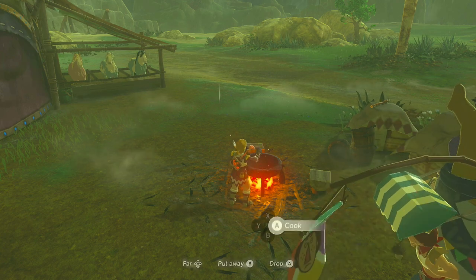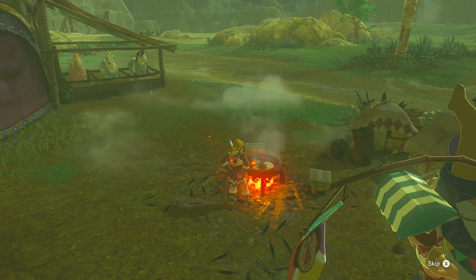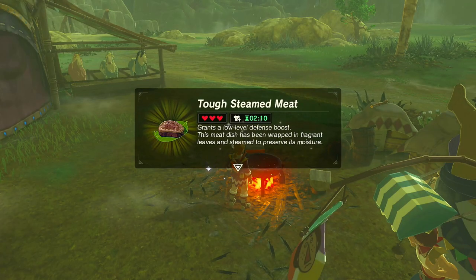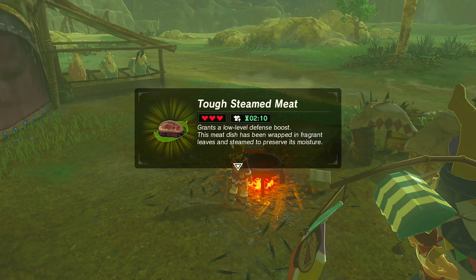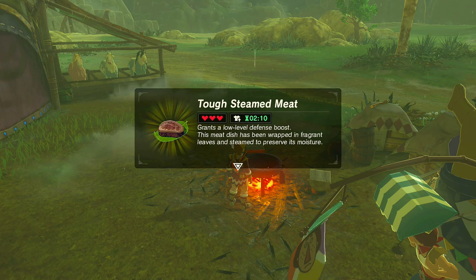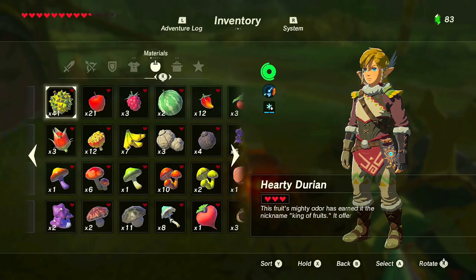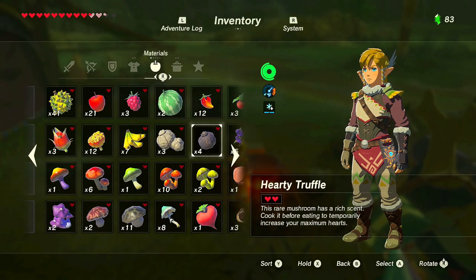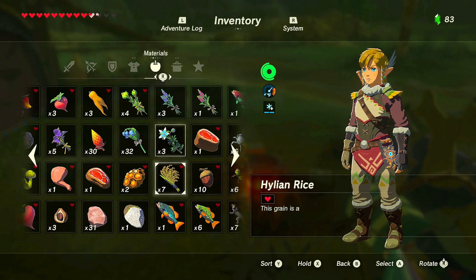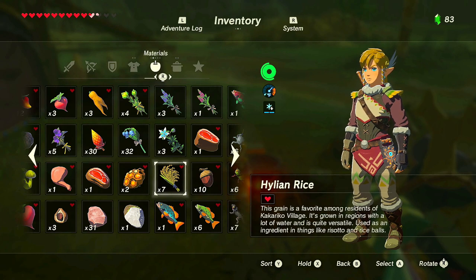If you hold two armoranth and cook with a raw bird thigh, you still get a low-level defense boost — because you're still using lower-grade ingredients — but it increases the time you have the defense effect. The more of a specific ingredient with a special property you cook into a dish, the longer the timed effect will last.